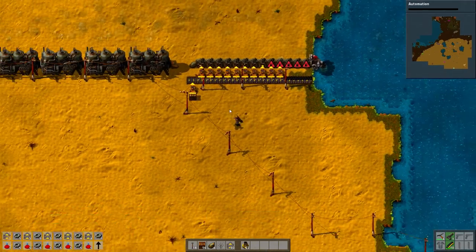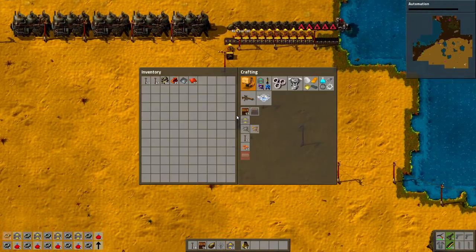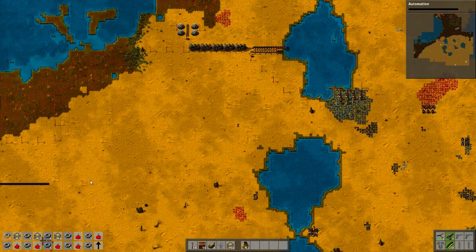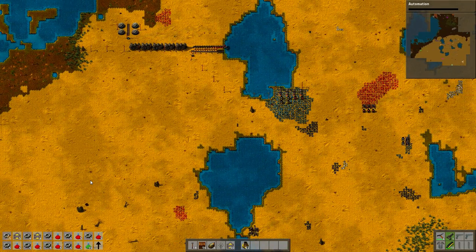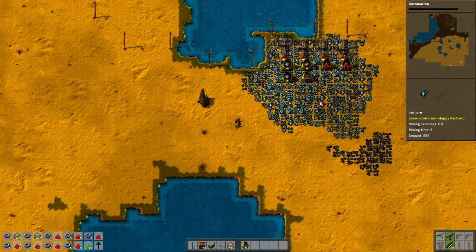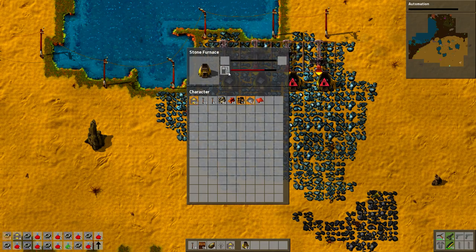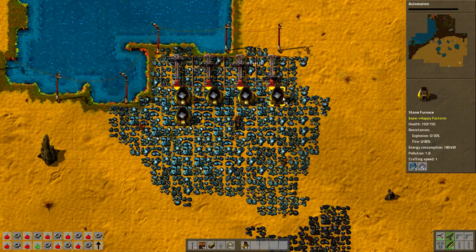I don't need those boilers right now, they're just fine. All right, so parts of the factory are all there, they're just not connected together in any sensible way. Okay so this one finished working.